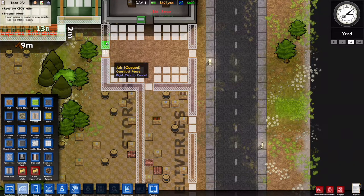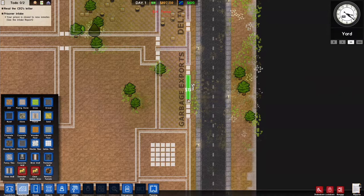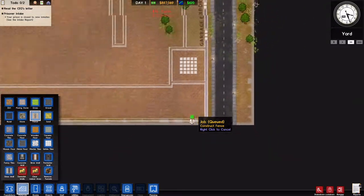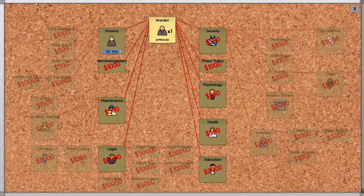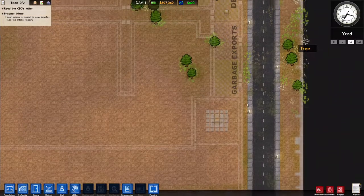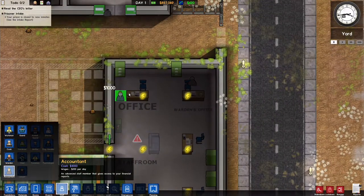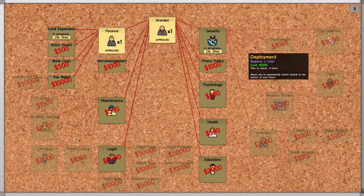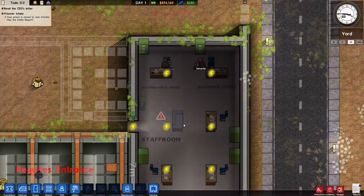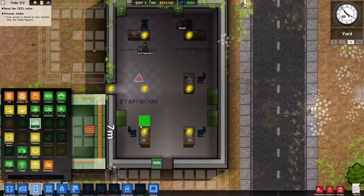This is the kennel so it can be fenced in. Finance is done — staff, accountant — there it is, we've got the accountant! Now if we go to bureaucracy, we'll get the security chief and a land expansion. I'll designate another office and have the security chief down here.